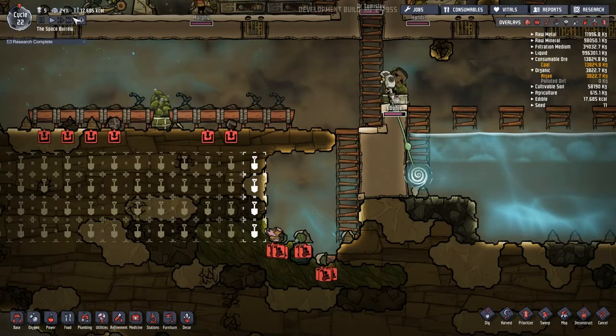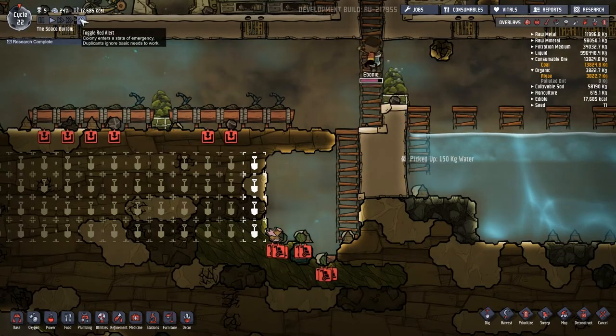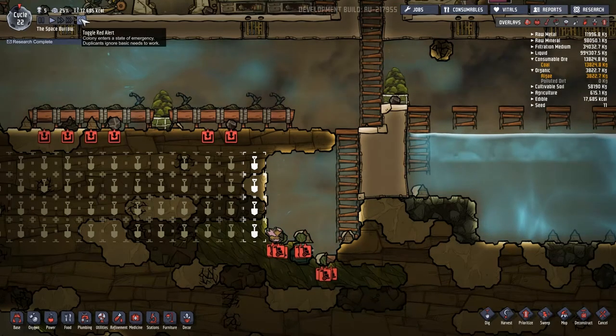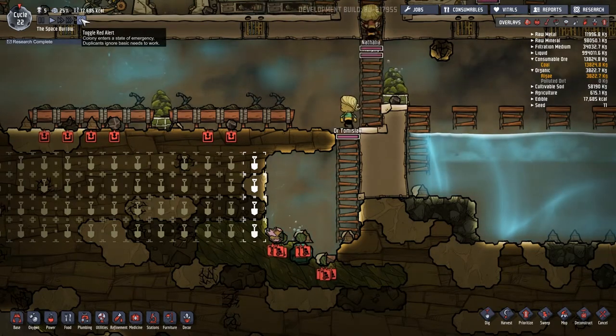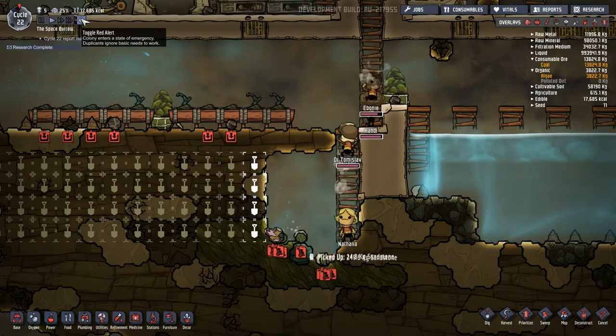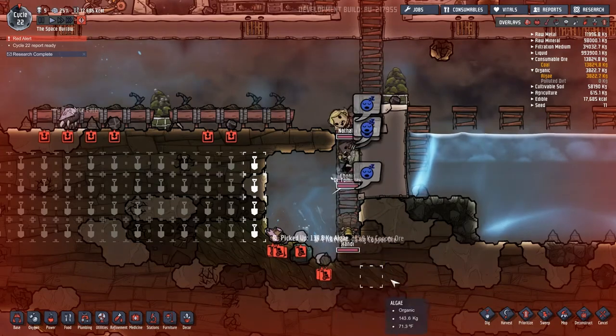I think we will get that algae and those seeds out of there, and the copper — there's some good stuff hiding in there. There it is. Stay right where you're at, let's get the sweeping done. Let's sweep at priority 9 — this little pile here too, because this hatch is going to walk over there and eat it all.